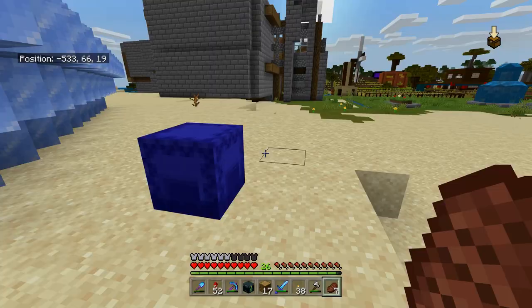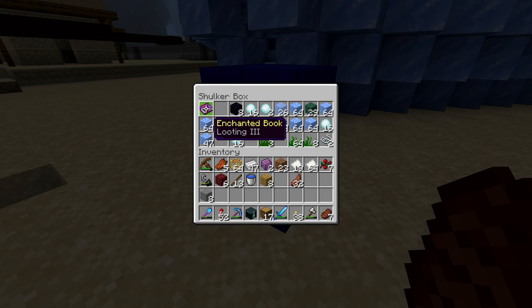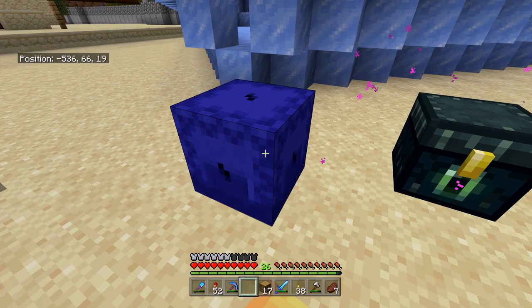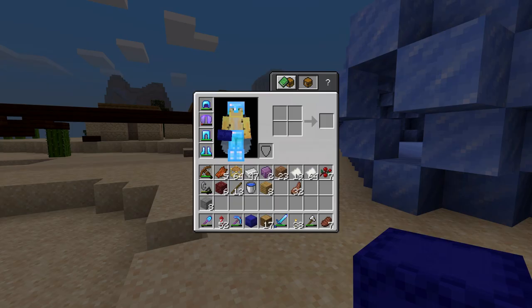That's where the shulker box comes in. It's existed since 1.11 and allows you to store another 27 blocks. Unlike the ender chest which is the same anywhere in the world, this shulker box is unique to the physical shulker box you have. If you have this shulker box in your inventory, no one else has access to it. You can put it right in your inventory and keep it alongside other stuff.